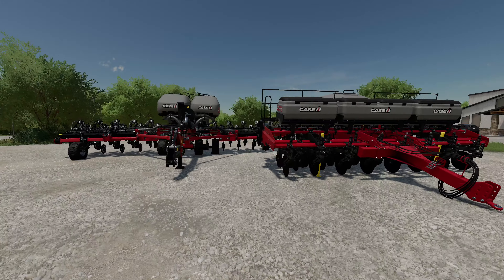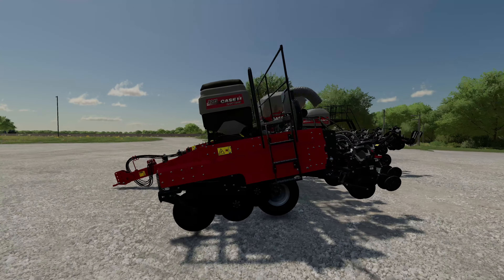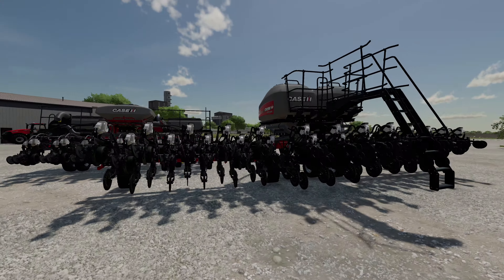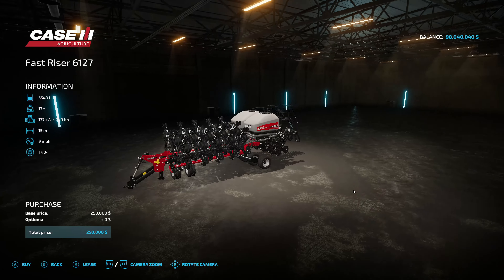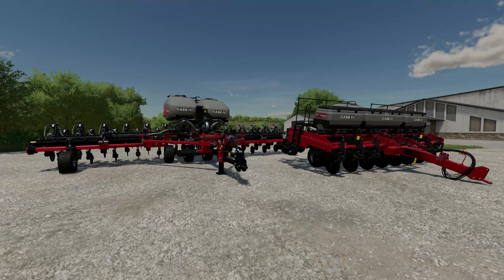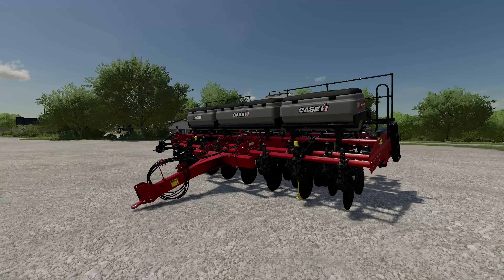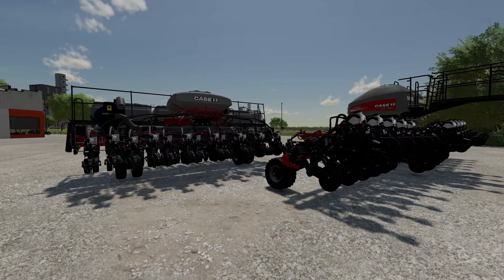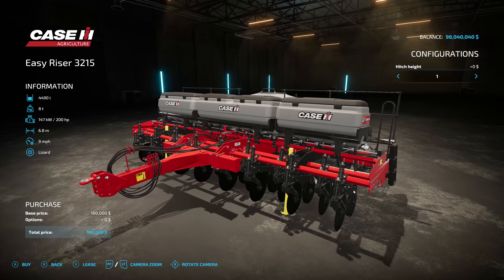Hey, what's up guys, it's DJ. Over the next couple of days we're going to be taking a look at a bunch of new Case IH mods that Connect Modding are bringing into Farming Simulator 22, including the Magnum, both of the Pumas, and a couple of planters, just to name a few. There's even a new map, so make sure you guys stay tuned. But today we're talking about planters specifically — two of them.